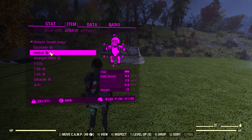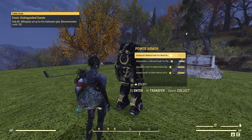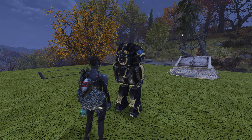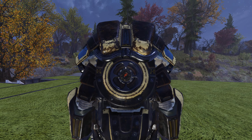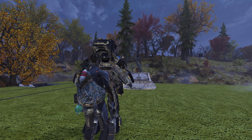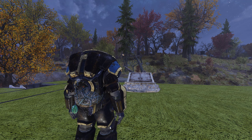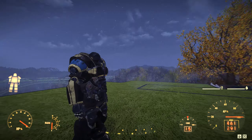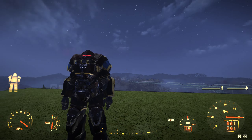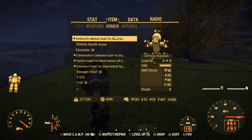Let's move up to the Hellcat. The Hellcat is a legendary, so it won't tell you precisely how much resistance it has. The Hellcat is looking amazing, in my opinion — it is a good-looking power armor. I have a red light on it. Looks nice. The resistance is something else — so 583.